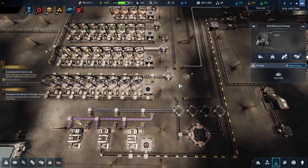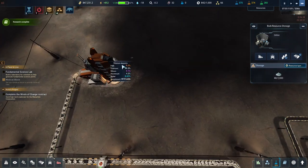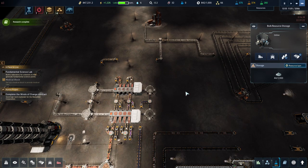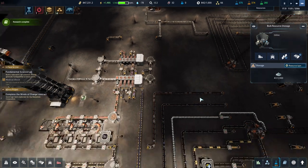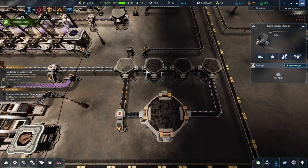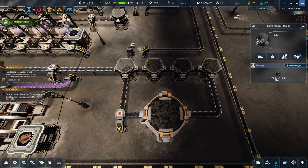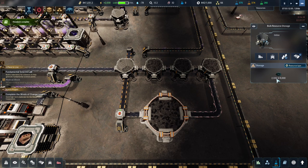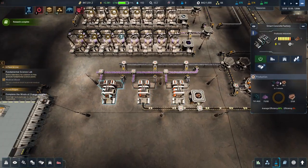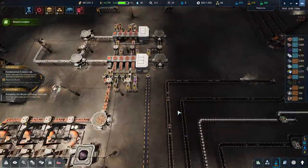We need silicon - silicon is obstructing things so we're going for that. These are full so this needs expanding, but I can't expand any of this until this is clear because it's kind of in the way, and then we can redo these belts and sort some stuff out. The slag is actually going down which is rather nice. It's dropping - yeah it's back in balance, okay.